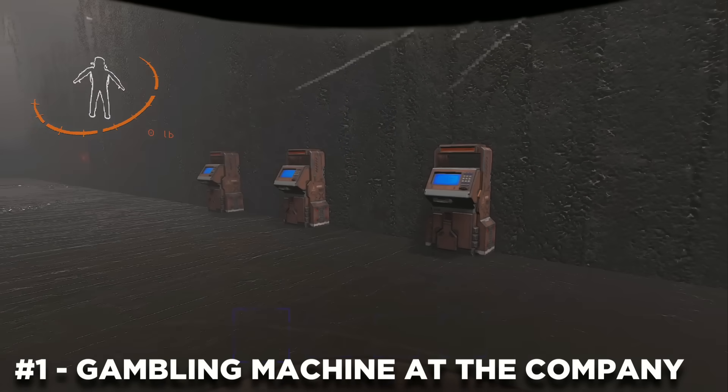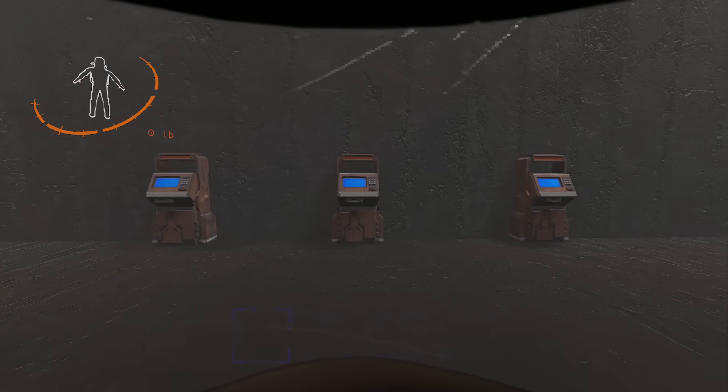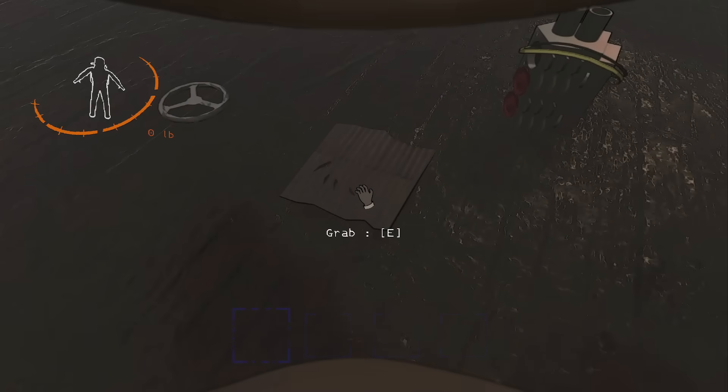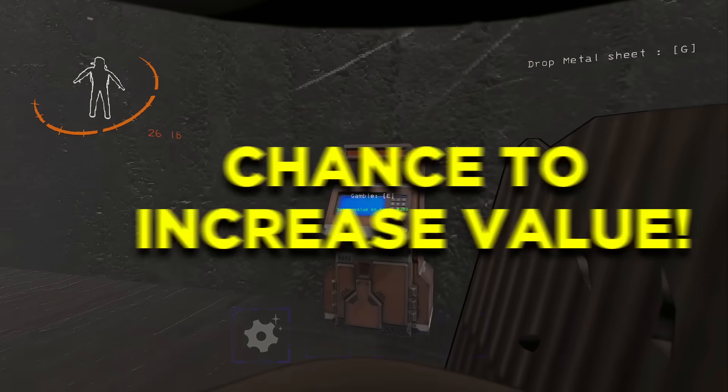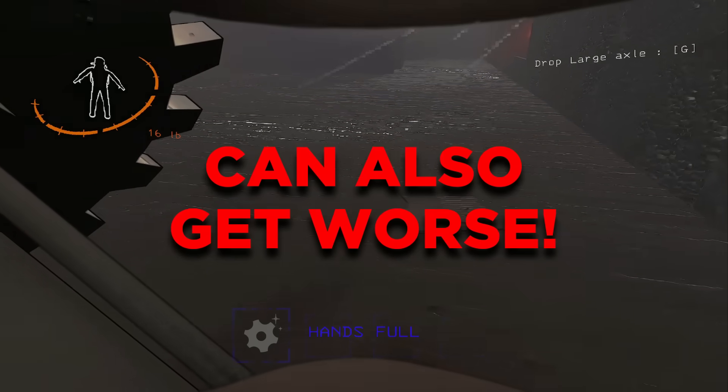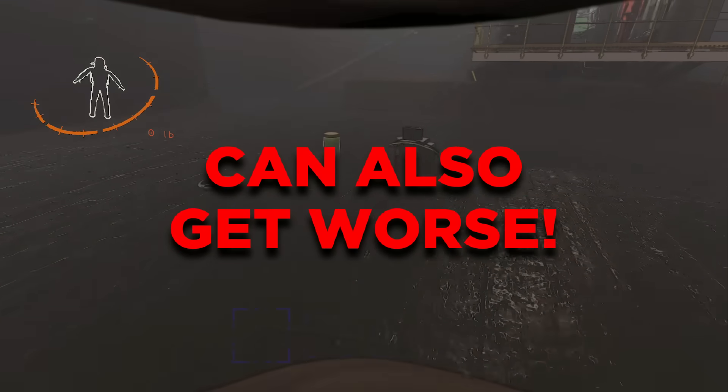It has a brand new gambling machine that can be found on the company's moon. The way it works is that you can take any scrap that you're holding and try gambling it to aim for the chance of increasing the value of the scrap. There is also a chance for you to get an even worse value, and that's why it is called gambling.